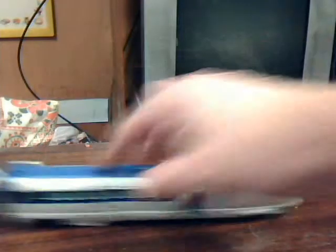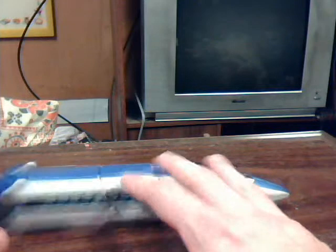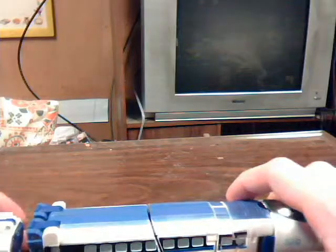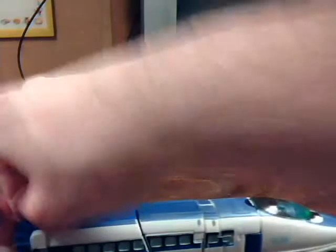He has little rolly wheels on the underside that don't really work too well on this table. There is a bit of a gap for his connector piece — I can't really find a way to fix that very well without making more kibble up here. So we'll just take that off right now, because we're going to transform him into his robot mode.